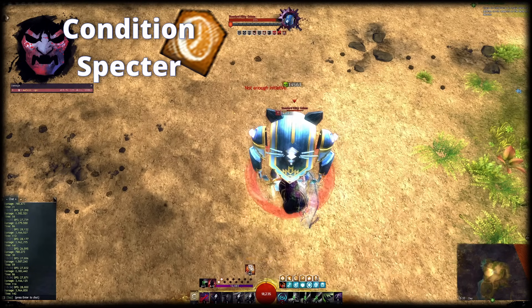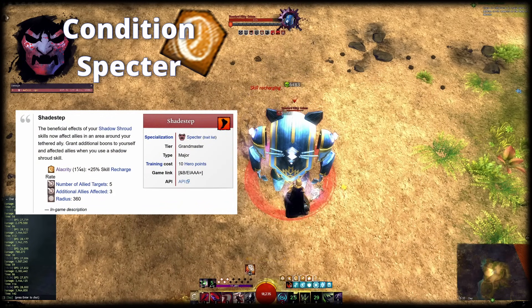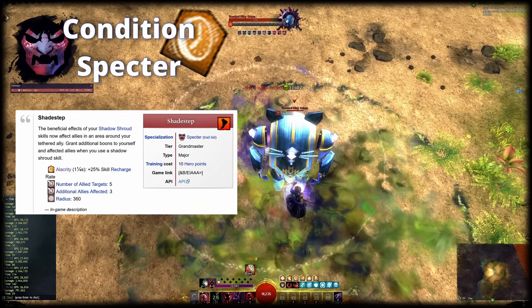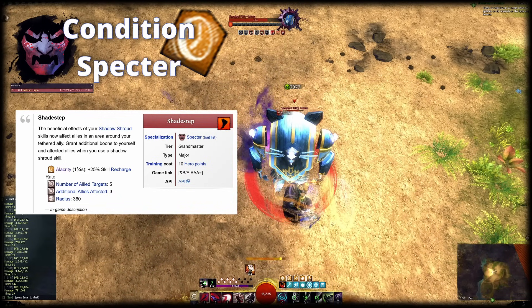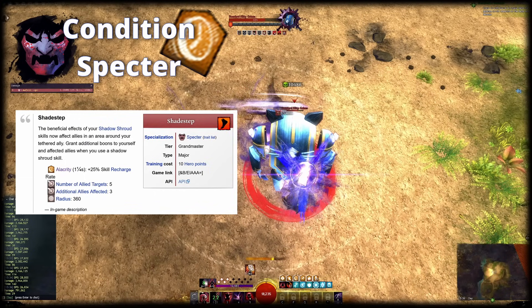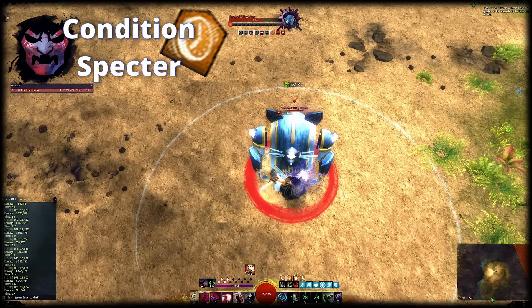On Spectre, you don't need to change gear from the standard DPS build at all to supply Alacrity, just change to Shade Step in Spectre. Now you might wonder why the ideal Alacrity build runs full Ritualist gear. That is ideal for damage, but you can make a simple adjustment to the rotation to circumvent the requirement for boon duration entirely. In order to understand why, you have to know that slightly over 1 second of Alacrity is applied around you and your tethered ally when you use your Shroud skill. All Shroud skills take less than 1 second to cast. The solution to circumvent gear changes is therefore very simple: stay in Shroud for longer.